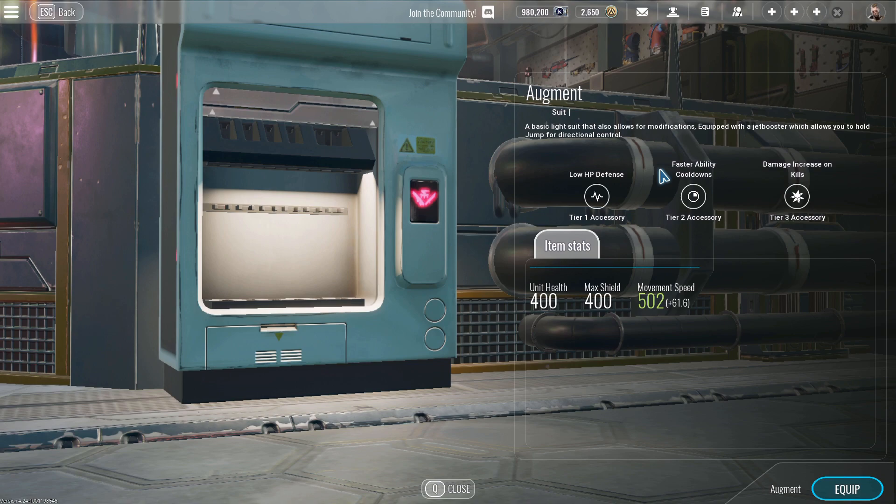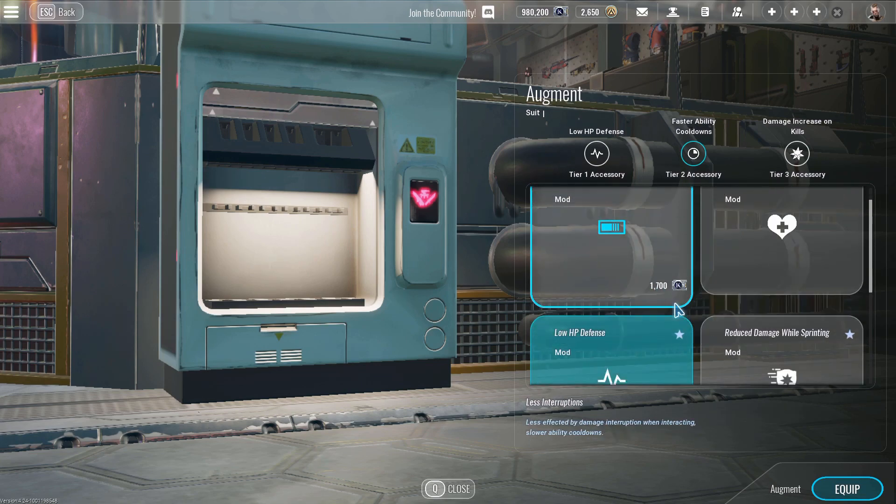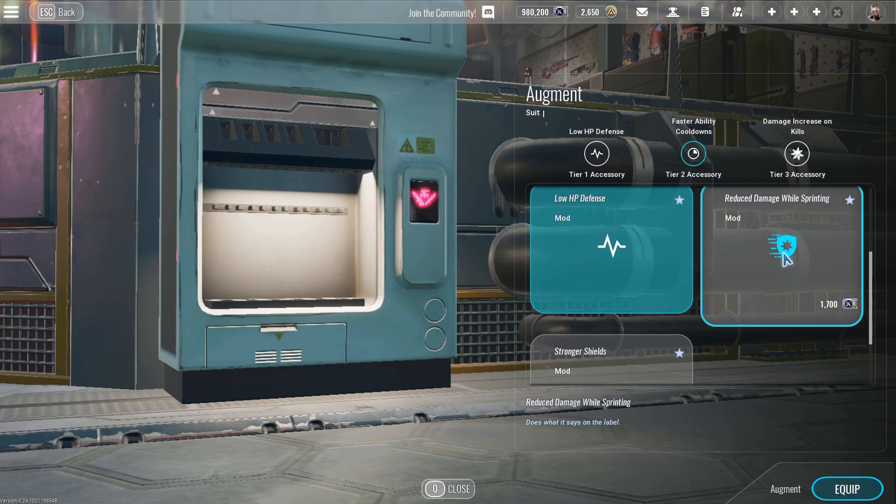The Augment suit is more of an ability-based suit, so you'll be using Hellshot, and then you'll be using Hellshot again. If the other player is a Boxer player, they won't have Hellshot up when you get to use it the second time. For attachments on this suit, you want to run low HP defense.